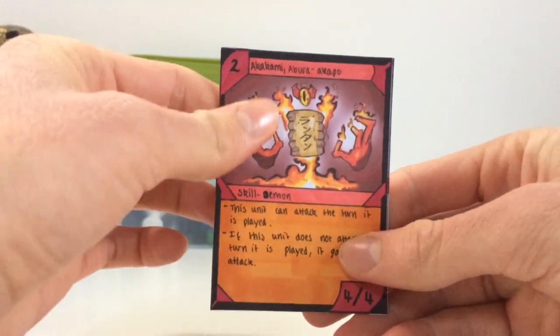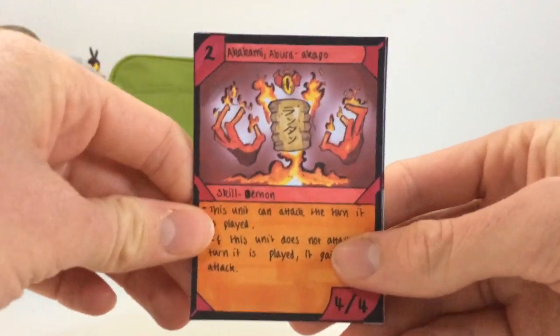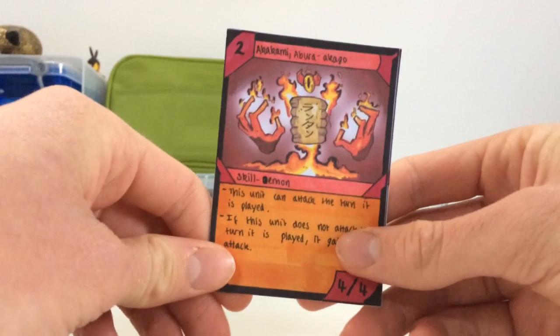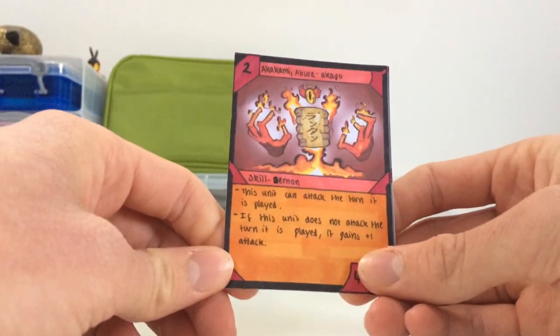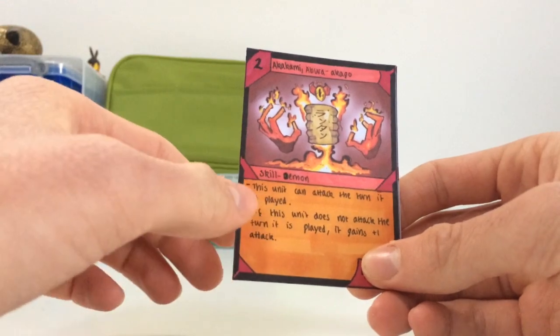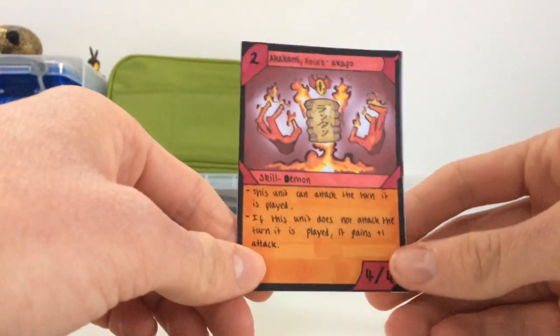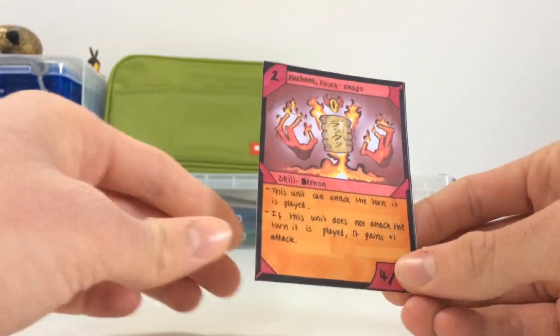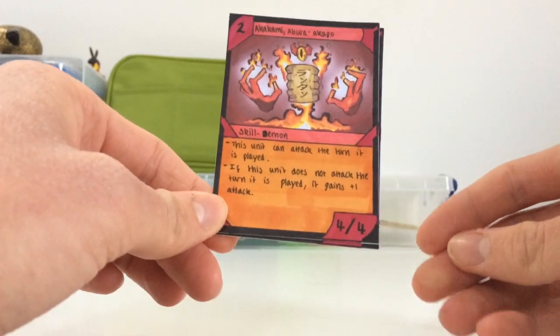So this first one costs two — it's the Akakami Abura Akiga. Sorry if I'm butchering all these names. It's like an oil demon, I think. It's a skill type demon and it can attack the turn it's played. I need to change this unit a bit because I've made changes to the rules since I made this one. But its second effect is still going: if it does not attack the turn it's played, it gains plus one attack. It has four attack and four defense.